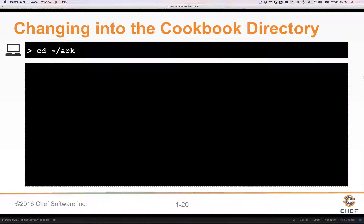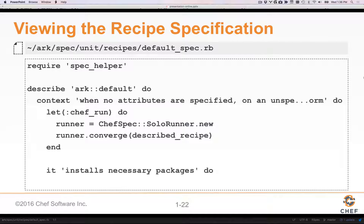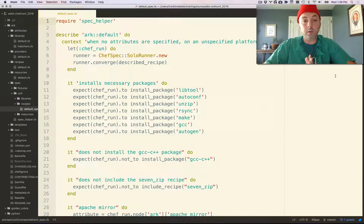So we're going to take a look at the Ark cookbook. If you change into the Ark directory in the cookbooks that you downloaded or cloned for this adventure, you'll find that the Ark cookbook contains a test suite that you can execute. There's a test file there being used to test all of the code paths inside of the default recipe. If you run the test, everything passes and completes successfully. Now open up ark spec unit recipes default underscore spec, and I'm going to open up that file in my editor here so you can take a look at it.